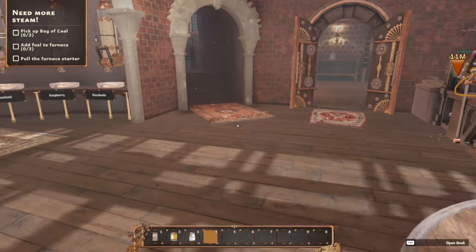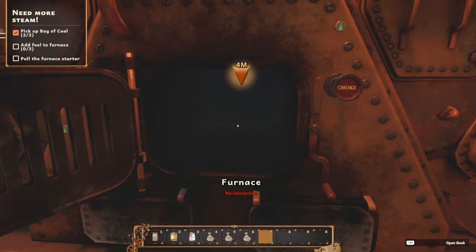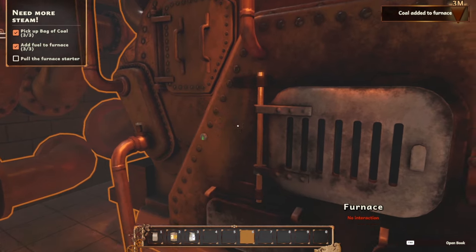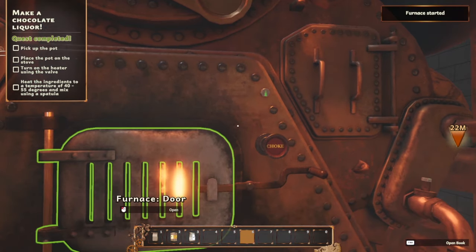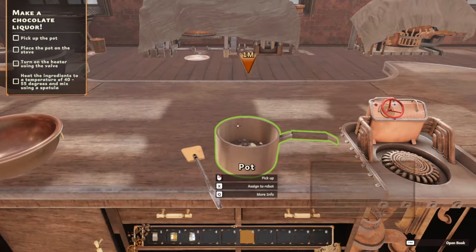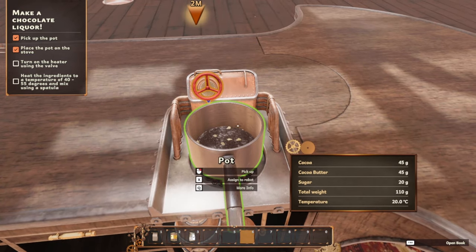So we need a bag of coal. We need three bags of coal. Open the furnace door, put it in there, close it. Pull the furnace starter. Ta-da! Pick up the pot, back out here. I have picked up the pot. Place the pot on the stove. Pot is on the stove. Turn on the heater using the valve — hold and twist.